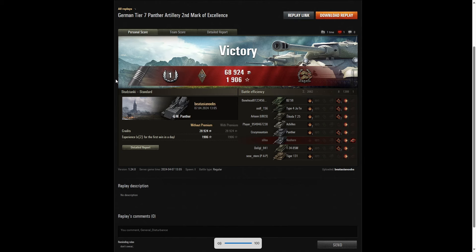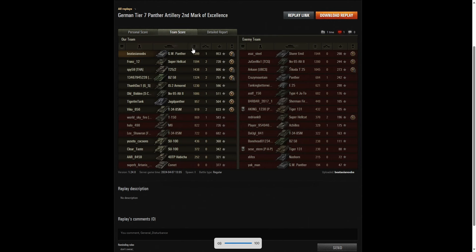Here are the end of battle results. That battle was the first class tanker for Beat Asia Noobs in the GW Panther, but it was also the one where he picked up his second mark of excellence on the GW Panther — congratulations for getting your second mark! He also picked up a Bruiser medal for getting at least five critical hits — in fact he managed to get eight — and he got a Confederate as well for hitting more of the enemy than anyone else on his team, at least six tanks subsequently taken out by other teammates.